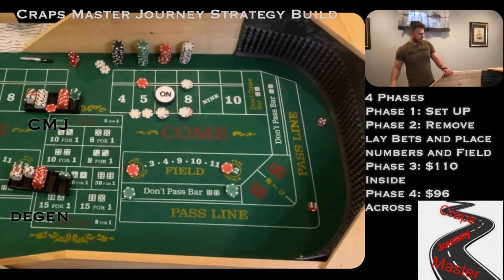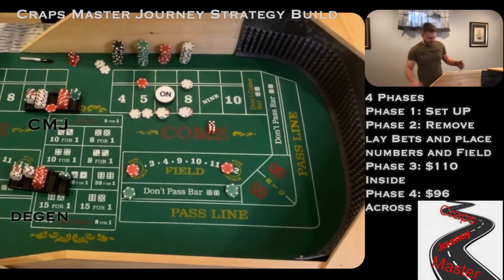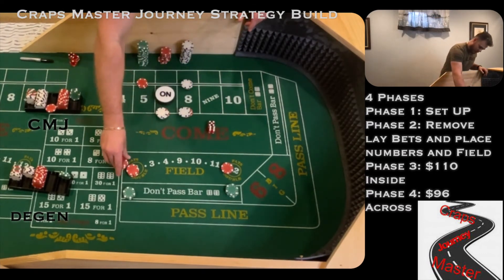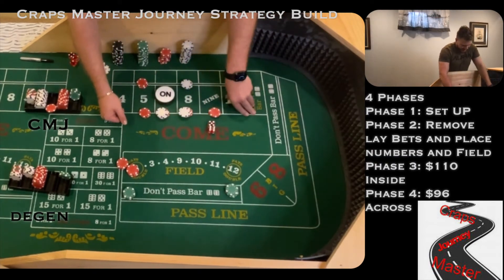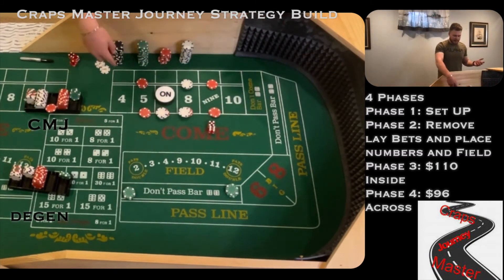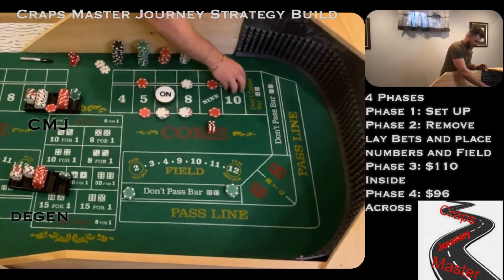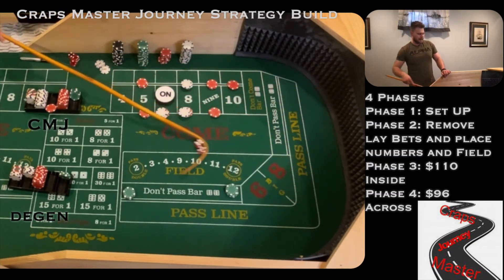Dice are out and we've got a 6-5 yo — that's good for both of us. We both get paid in the field, one to one. Joe's going to place the five and the nine. I'm going to be placing the nine, and I can pick — do I want the nine, the four, or the ten? I'm going to take the ten. Dice are out and we've got another 6-5 yo back to back. Joe's looking for three hits inside to collect. I'm looking to get the hits and press right away.